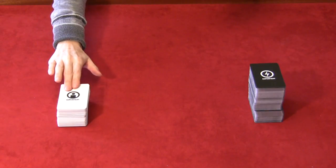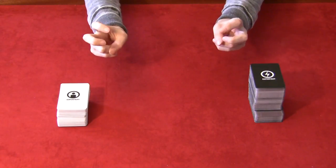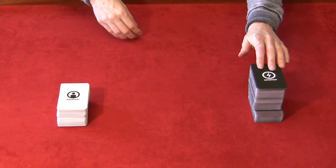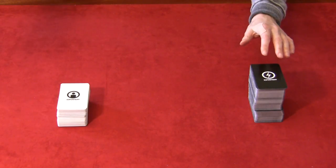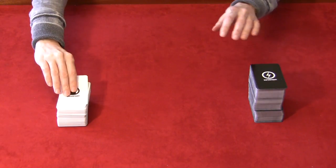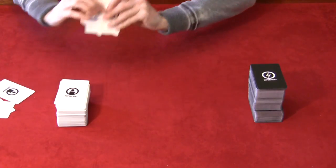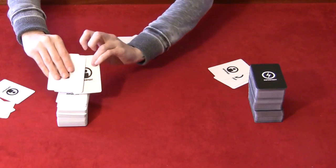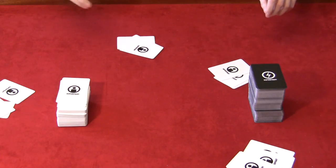The base game of Super Fight comes with a deck of white cards that are your fighters and a deck of black cards that are abilities. Some of these abilities are strengths and some of them are weaknesses. This is a party game, so that means three players and up should be playing this — probably the more the better — and everyone gets three white cards and five black cards.